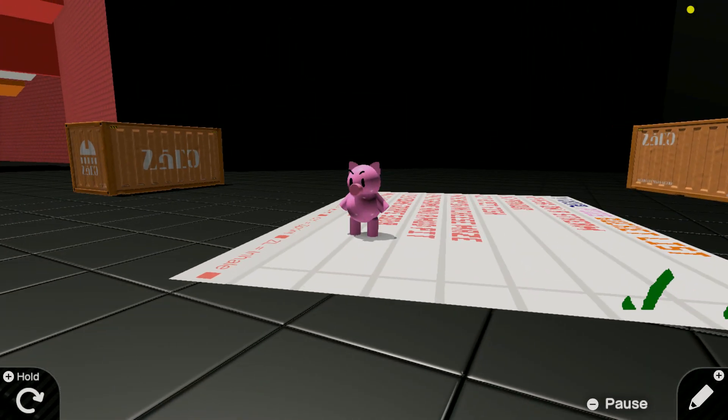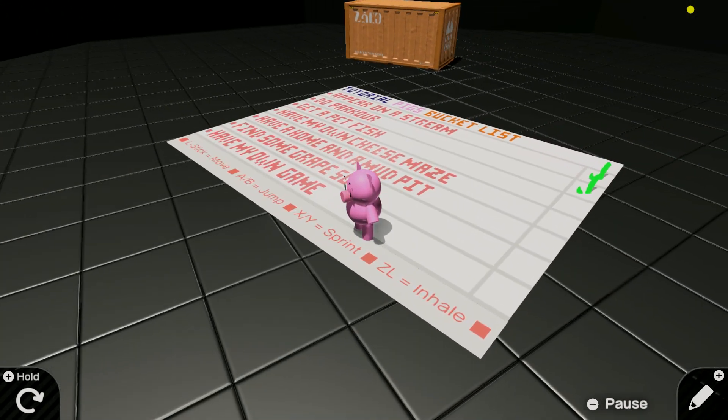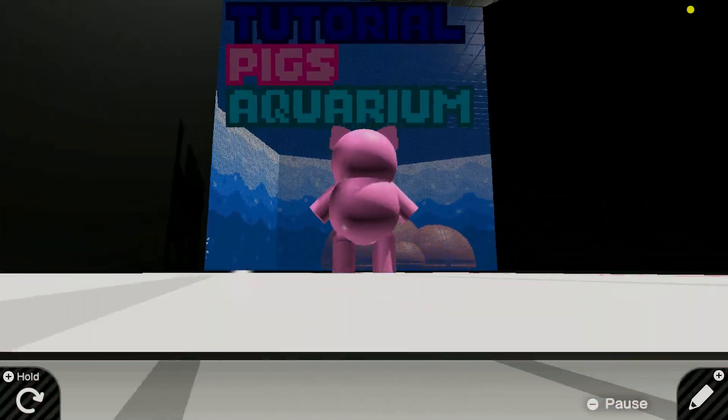Oh! The crates — I actually didn't know this. The crates break when you check something off. Get a pet fish! All right, now we have tutorial pig's aquarium!